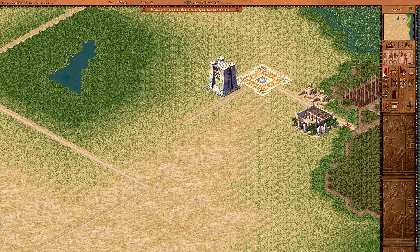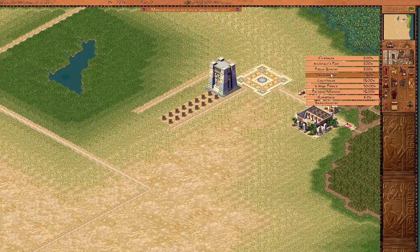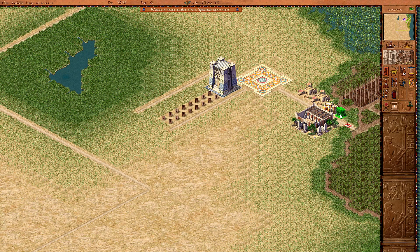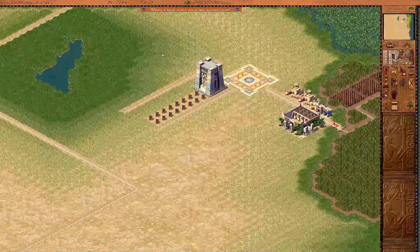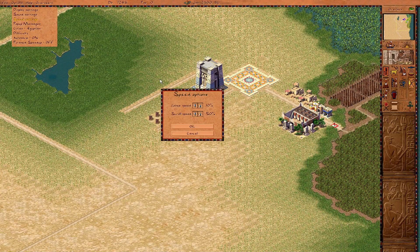Looks like we have all three temples again. So we are going to do one, two, three — that's our first housing block. We're going to have another one on this end once we get that far. Stick down our maintenance buildings. Let's just see — on this level we also have a tax collector and a courthouse. Let's turn the speed back up and get right into the game.